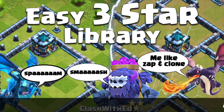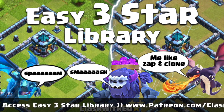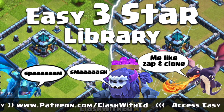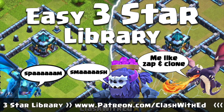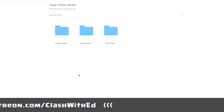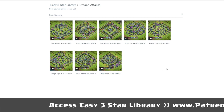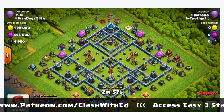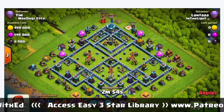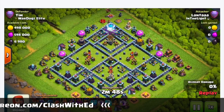Support me on Patreon and you'll get access to the easy three-star library — there are going to be 150 attacks this month with easy strategies to learn on the most popular bases in Clash. The library is simple: just select a strategy — let's say dragons — click, and you can see all the different easy bases that are very common with the best, easiest, most powerful strategies. Hit play and you can also view these on mobile. Learn from the best clashers in the world.